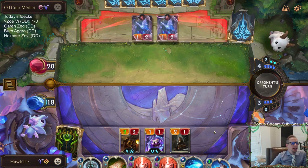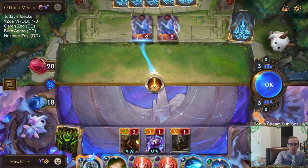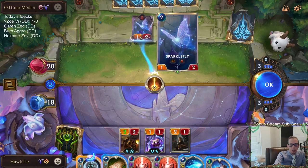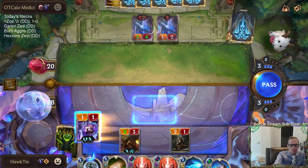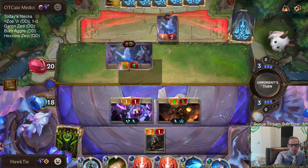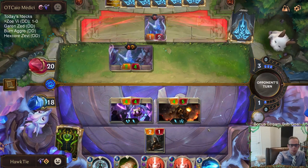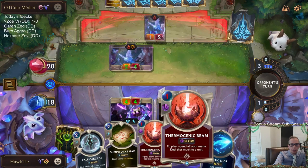We went 14-1 yesterday, and also finished 5-0 with Scouts the day before — so 19-1 in our last 20 games. We just won this one so we're 20-1 in the last 21 games. Going with Mystic Shot again and Pale Cascade. This is better for me because if they Pale Cascade their Sparkle Fly, I have a one-mana Thermogenic Beam ready.